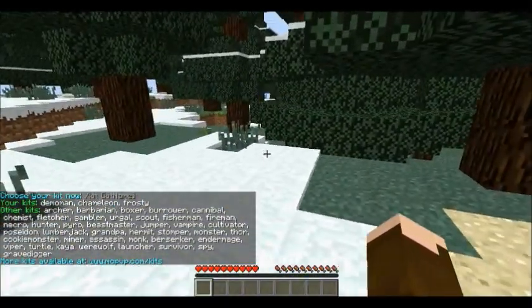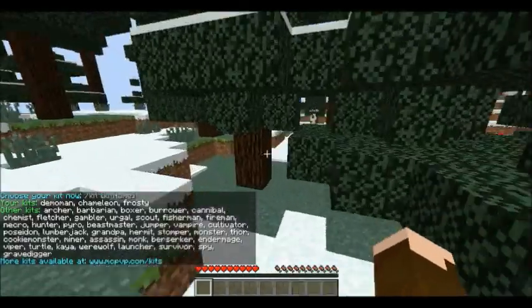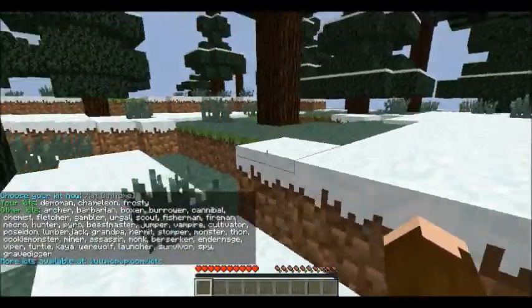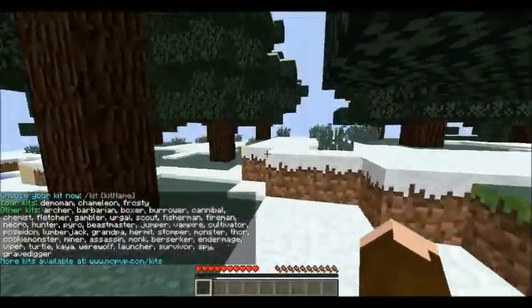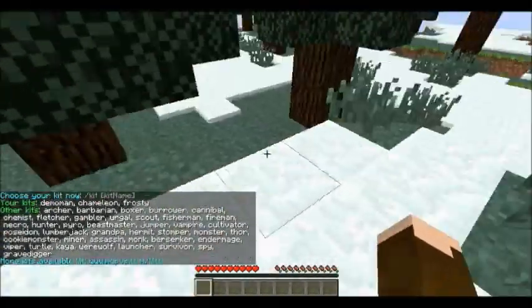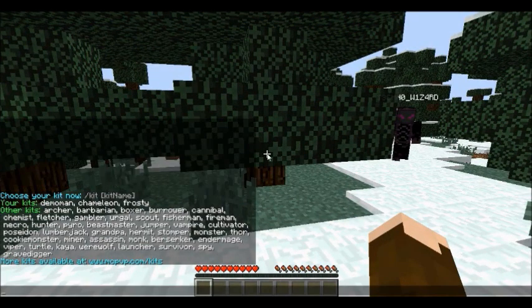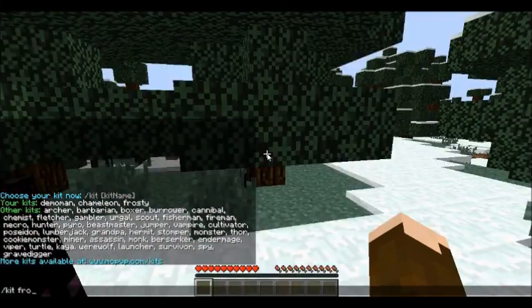The other kit is Frosty, which basically gives you a speed boost whenever you're on snow — a Speed Level 2 potion effect. So I'm going to pick that since we're starting off in a snow biome. Kit Frosty.